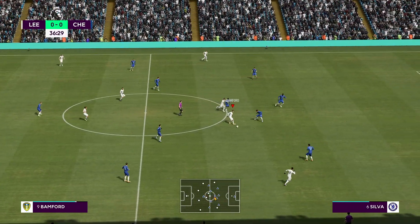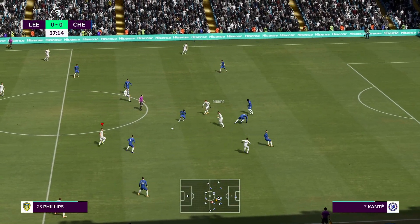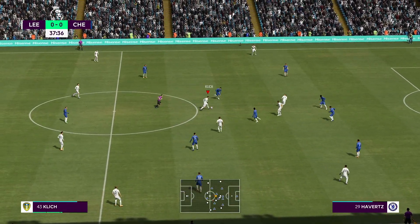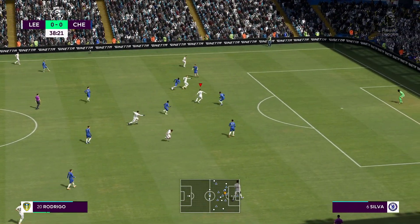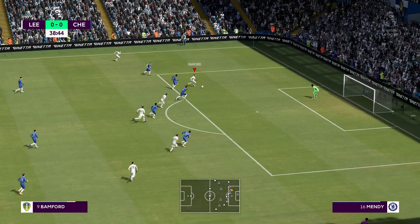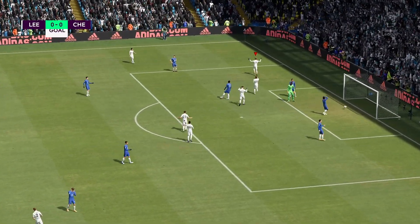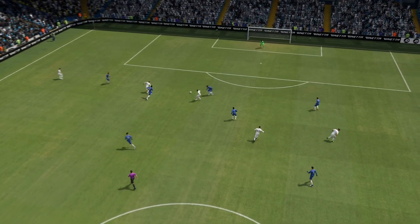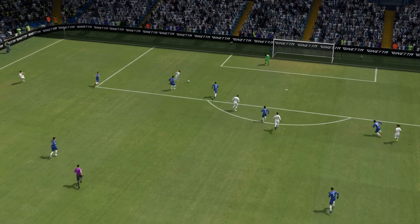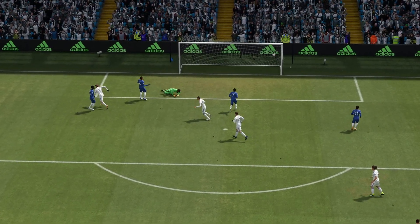Rodrigo plays it up to Bamford. Rafinha. They're shutting us down well. Phillips up to Bamford, looking for Jack Harrison. Nice one-two here — come on, we've got to score. Patrick Bamford — oh, into the top corner! That's how you do it! Bamford scores. Well, it was coming — we've had many chances but it's the simple passing around the defense that does the trick once again.